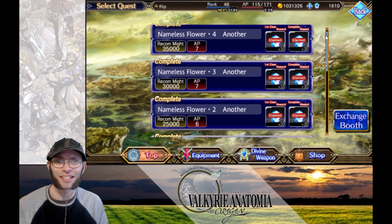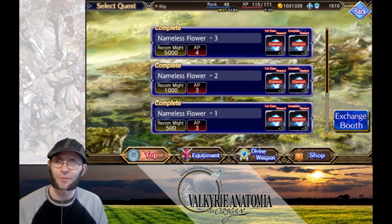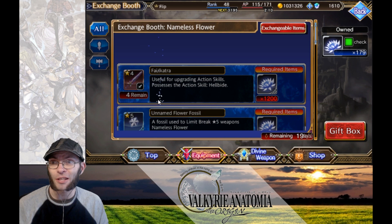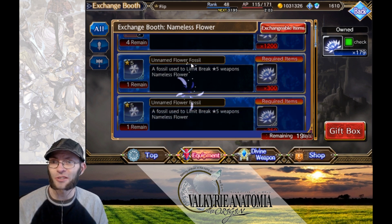The event is a currency exchange event where you can farm out the item silver imitation flowers. You can farm out the silver imitation flowers and as you collect enough of them, you can trade them in at the exchange booth and get a six-star sword — which I already bought — and then you can get items to awaken its action skill, so you'd fuse them in to awaken its action skill.